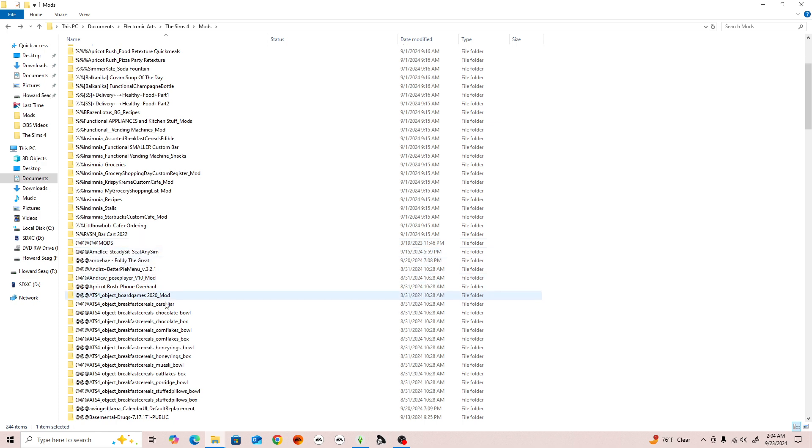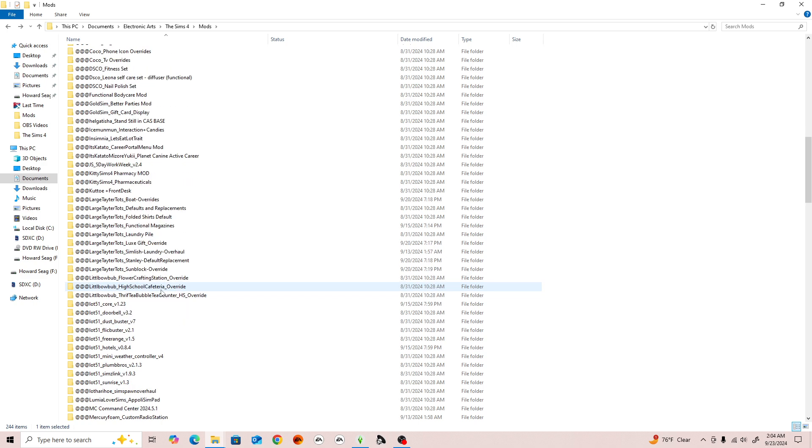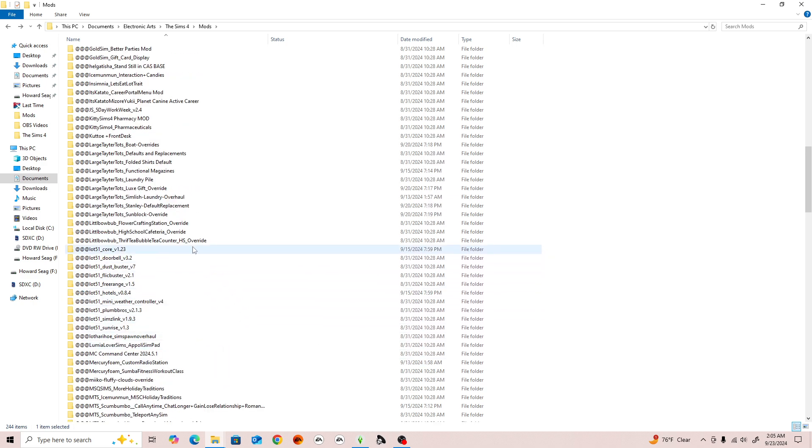The at symbol is where all my other mods are — things not related to food, more related to the UI or something affecting gameplay. For example, the Better Pie Menu or pose player. Also mods like Lot 51, which just released a new update — I can see here that the latest version is 1.23, so anytime they do an update I can easily check whether I need to update.